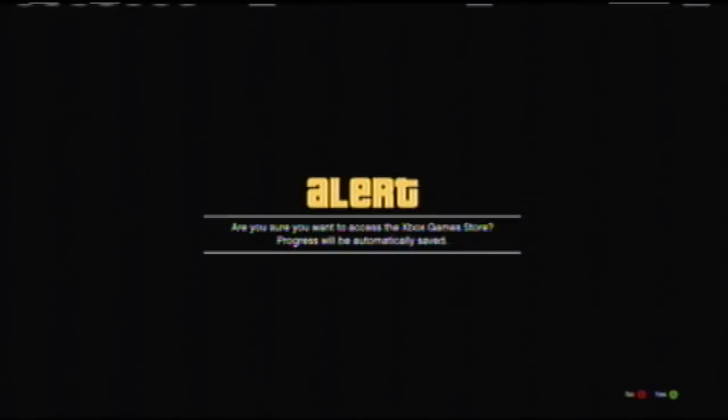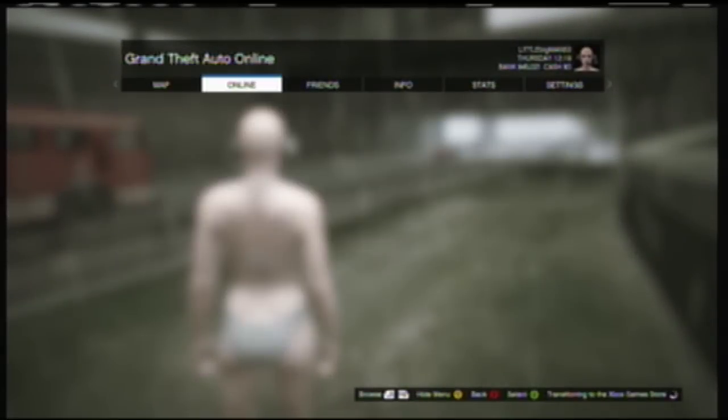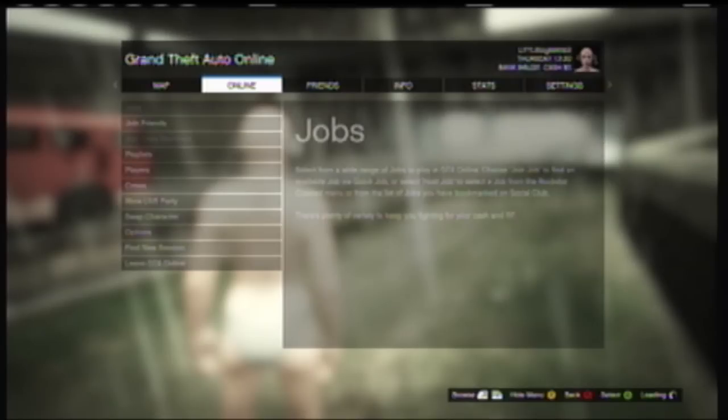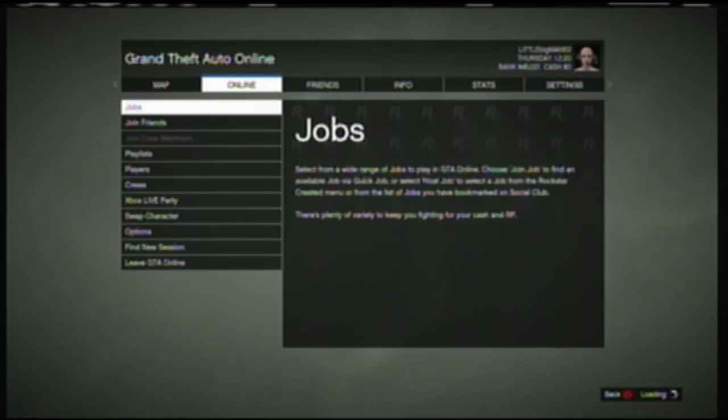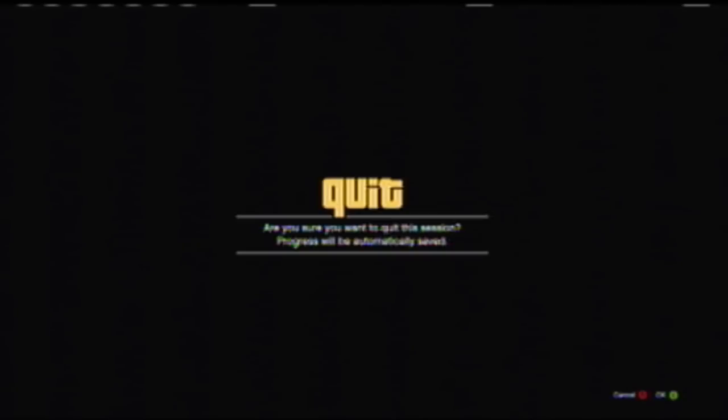As soon as you press A again, you're going to immediately press Start. Then go over to Online — for some weird reason your left analog won't be working, so use your D-pad to go to the right and press A or X on PS3 to go to Leave Game, then press A or X to confirm.